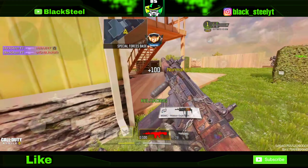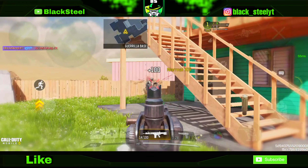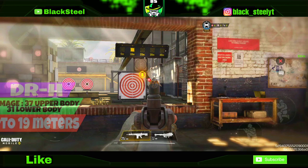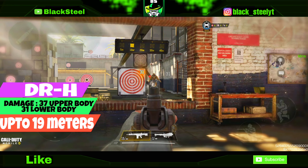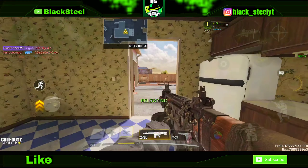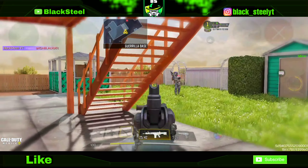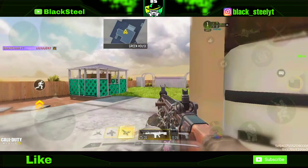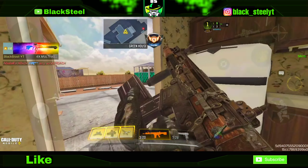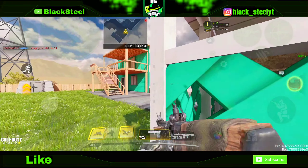Now we are coming to the number 2 spot, which is DRH. Everyone is talking about this gun, saying it's the best gun in the game. In my opinion, this is not the best gun — it's the second best gun in the game right now. The damage is 37 upper body and 31 lower body up to 18 meters, which is insane. It's going to do 3 shot kills — if you hit at least 1 upper body shot, it's 3 shot kills up to 18 meters. Then it's 4 shot kills from 19 to 48 meters, which is still nice. It's a very close range gun, but mid to long range it still does good.